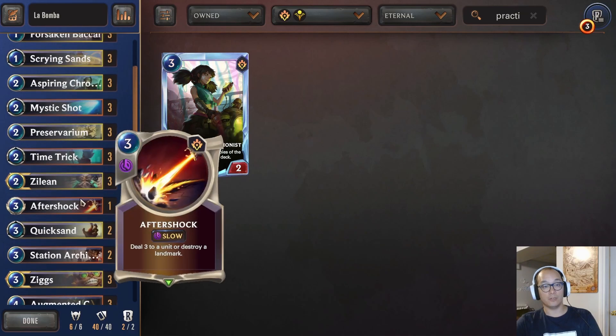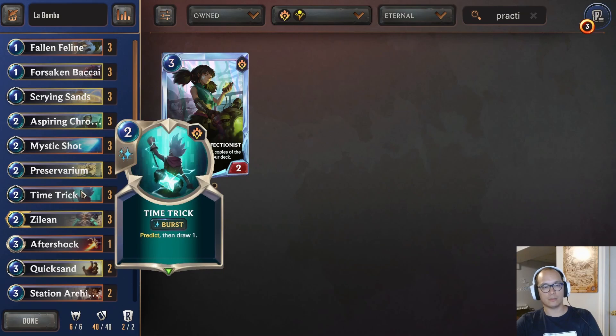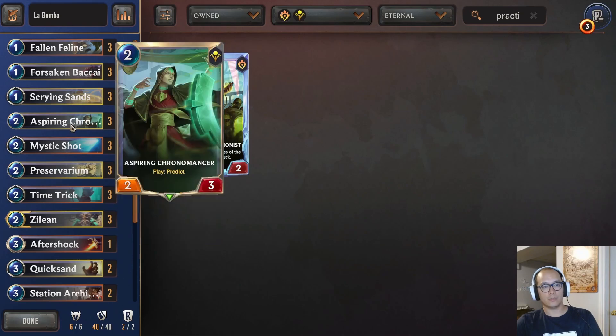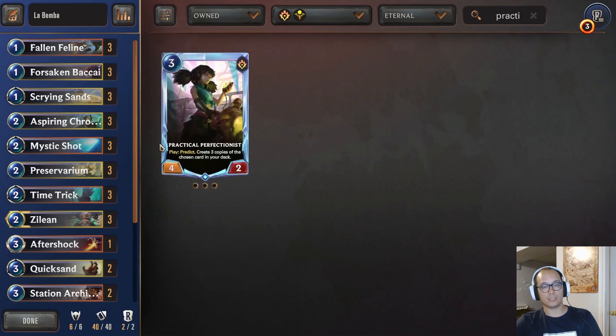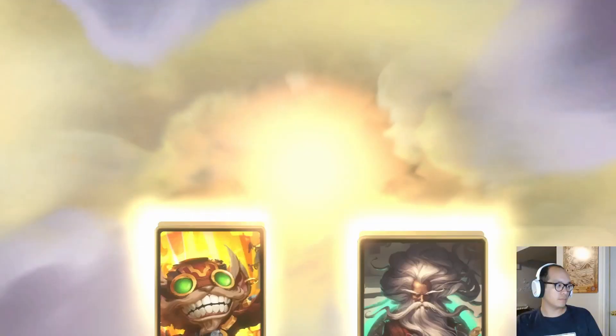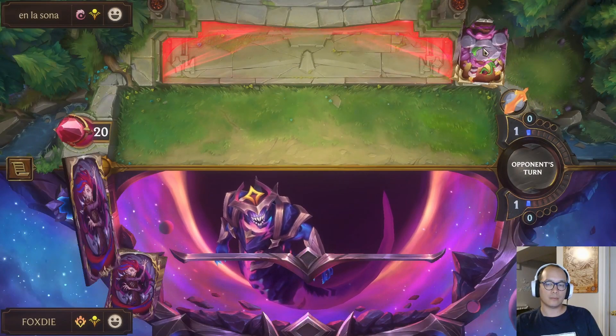One Aftershock just in case we run into some monument time tricks — pretty self-explanatory. Preservarium draws you all your cards and it's a landmark for Zigs. My Answer and Bakai are your predicts. Scrying Sands is also just a good predict. Very fun deck, definitely worth a try.